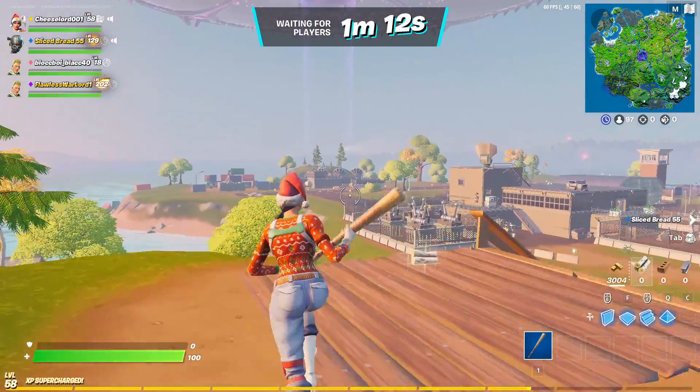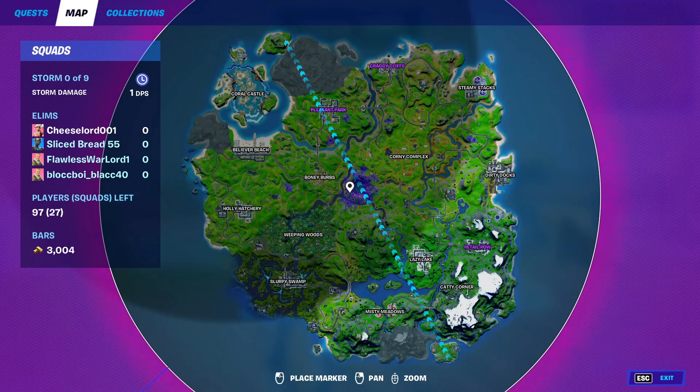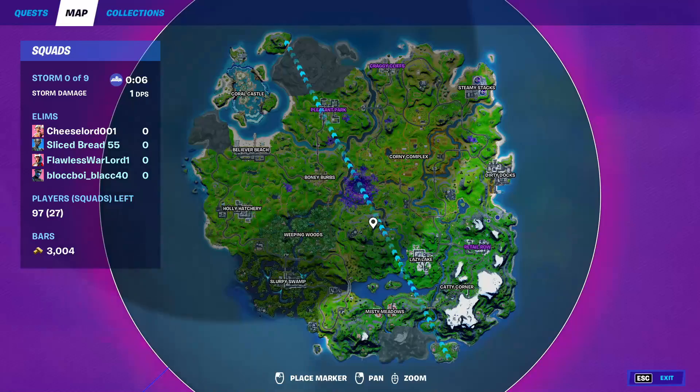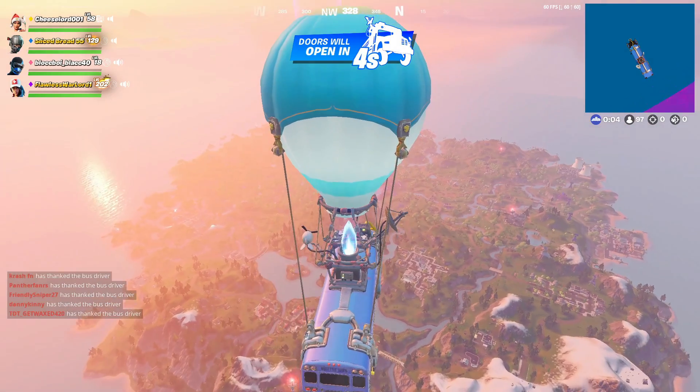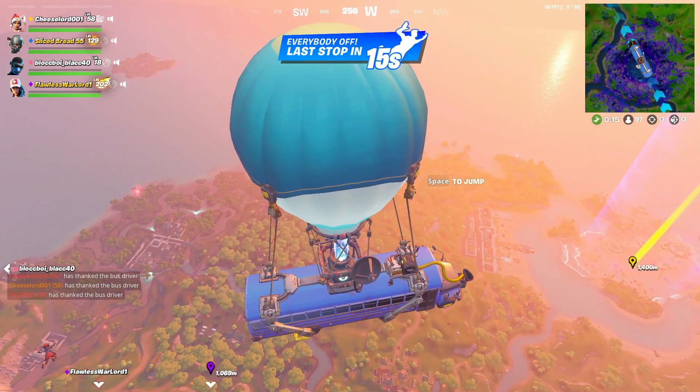Wow, it's going straight down on Coral. Let's see if there's any visible map changes. Why is there a big shadow? Is that like where the mothership is? Don't shoot me — is that where the mothership is? Yeah, okay, I guess that's the shadow. I know this is a little bit late.